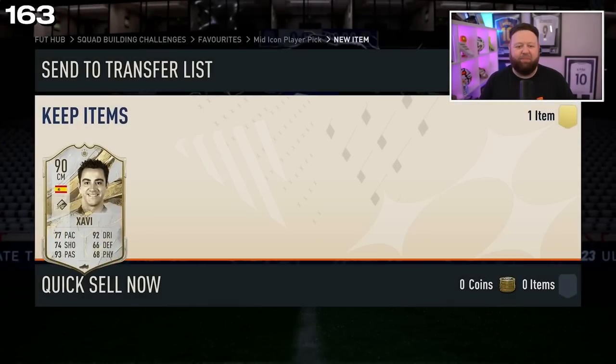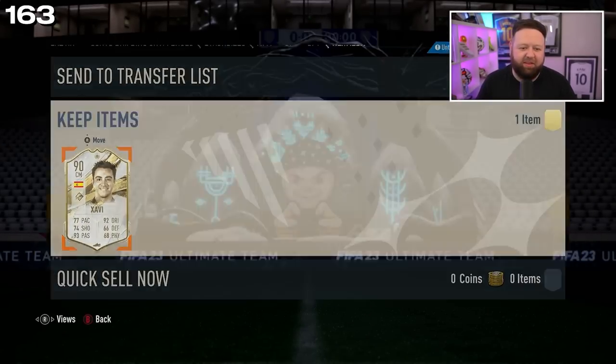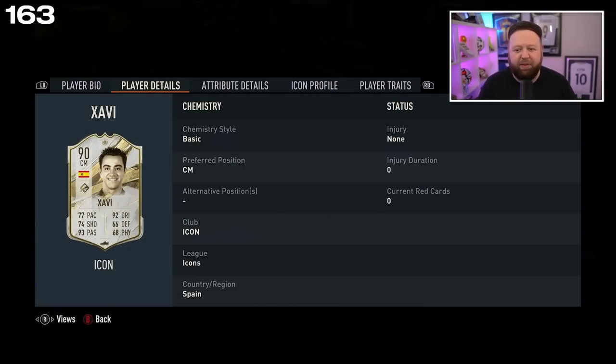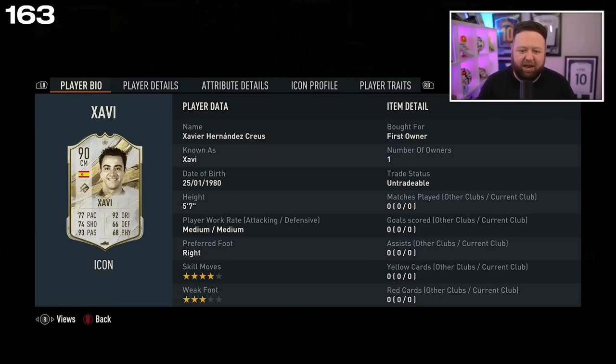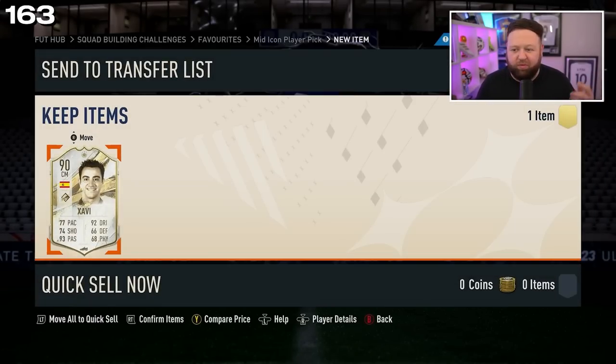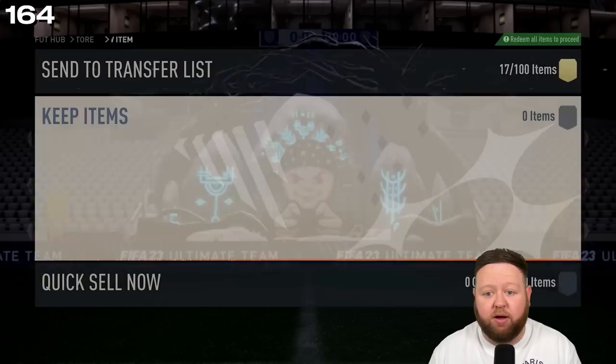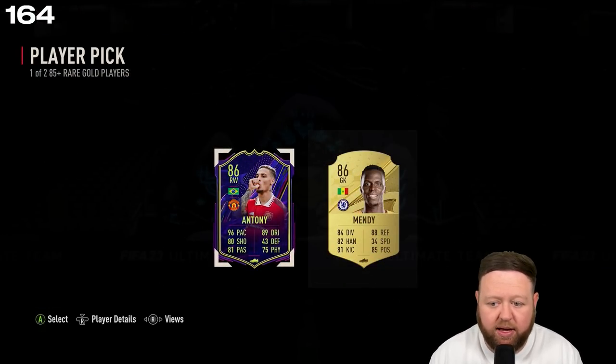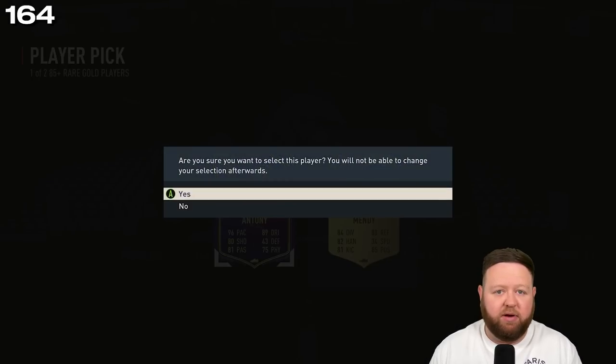Surely you guys got better player picks than that. I'm kind of interested in maybe giving Xavi a go — can he play CDM? He plays CM, so if we wanted to give him a go I'd have to change my formation or maybe just bring him off the bench. And then a rare gold which is about a thousand coins — so about four and a half to five thousand coins.